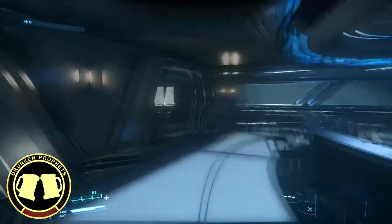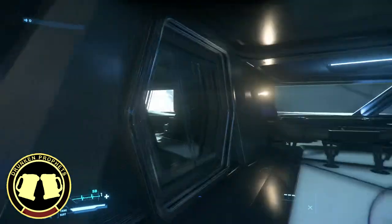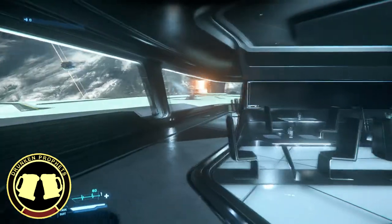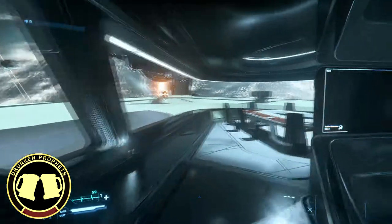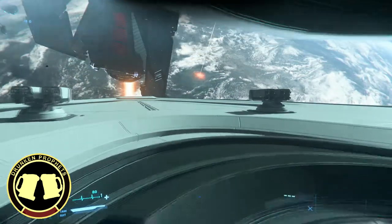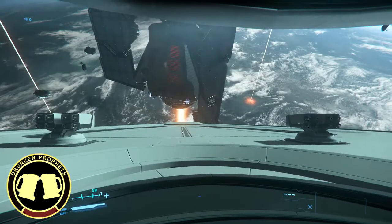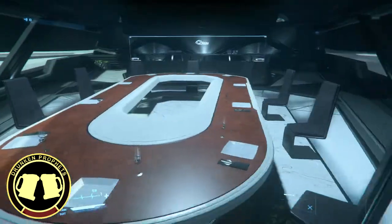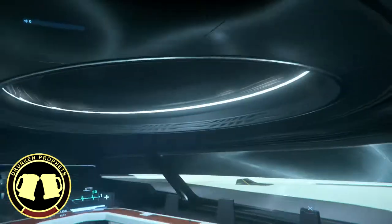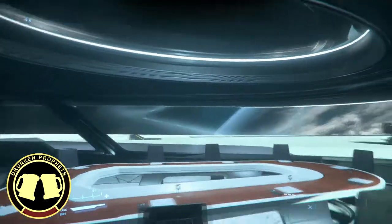I'm doing this in Arena Commander because I was having a little bit of trouble finding a landing pad capable of spawning the 890 that wasn't in use, even if there was no one actually landed there. Nice business table with the raised roof, which is a nice touch.